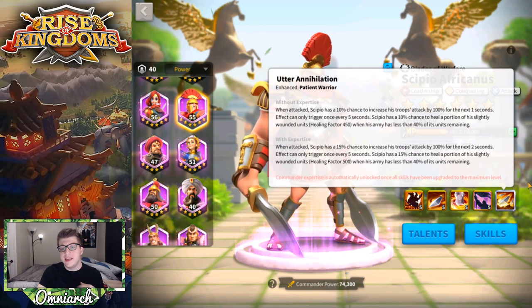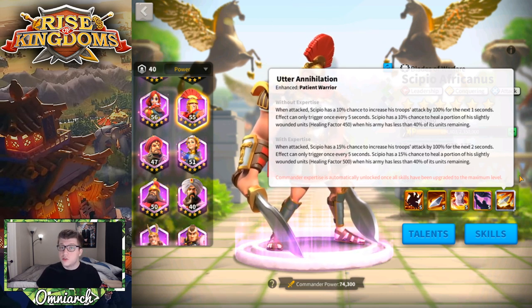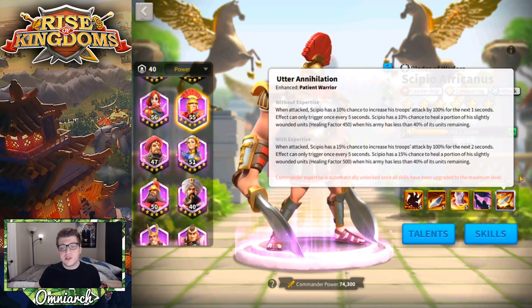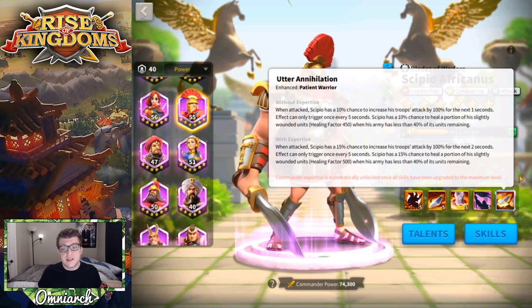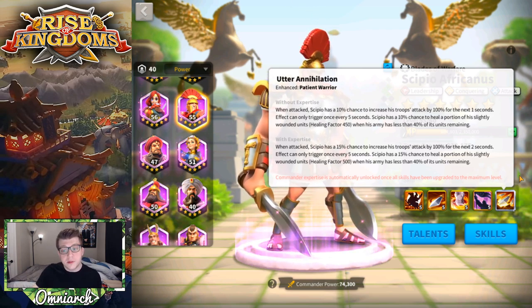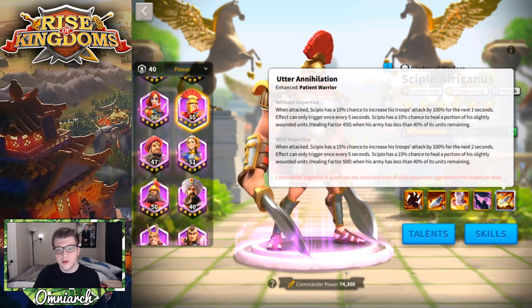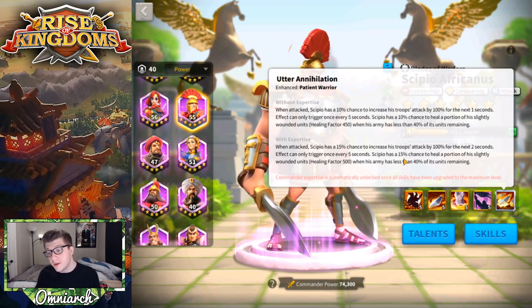His next skill is called Patient Warrior. I have this at expertise, so normally when attacked, Scipio has a 10% chance to increase his troops' attack by 100% — doubling attack for one second. Effects can only trigger once every five seconds, and he also has a 10% chance to heal a portion of slightly wounded units by a healing factor of 450 when his army has less than 40% of units remaining. Once you expertise him, it bumps up to a 15% chance to double his attack for two seconds, and the healing factor increases to 500.